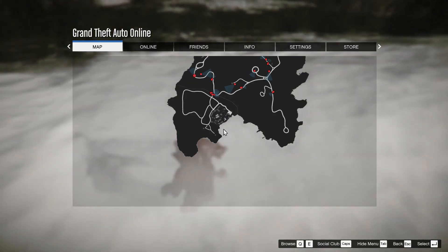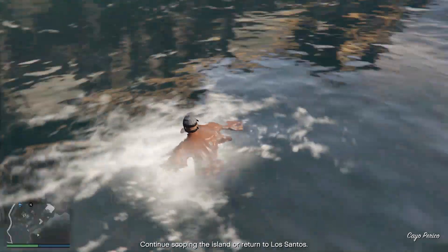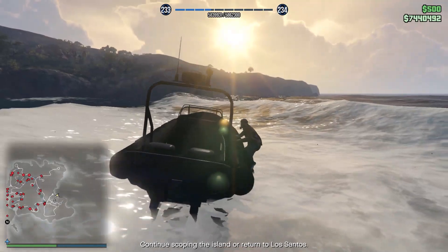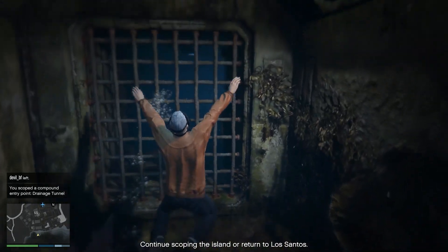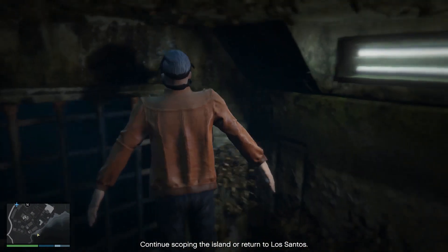Second, I'll show you where you need to go to unlock the cutting torch. It's basically where I'm pointing at, but to get there I recommend stealing a dinghy from this exact point. Otherwise you're going to end up spending a lot of time swimming. You'll need to get to the draining which is below the compound. You won't be asked to take a picture, so just make sure you dive down there and Pavel will save it as an infiltration point.